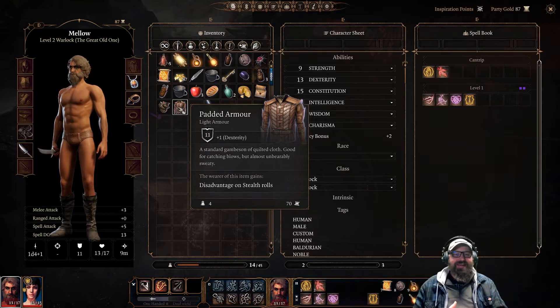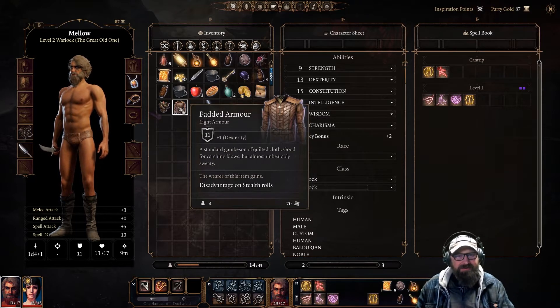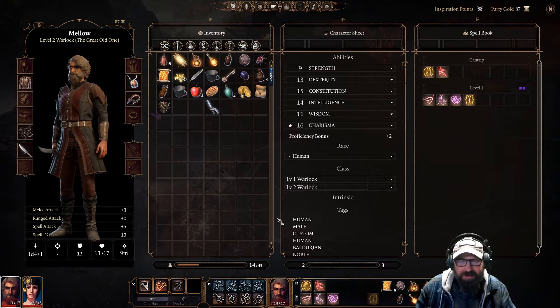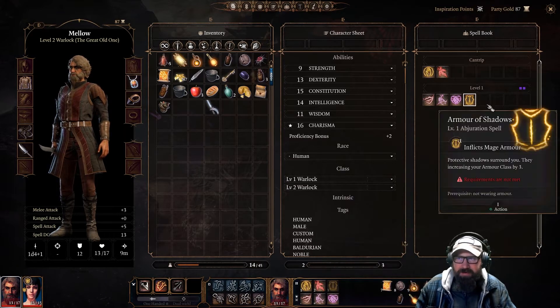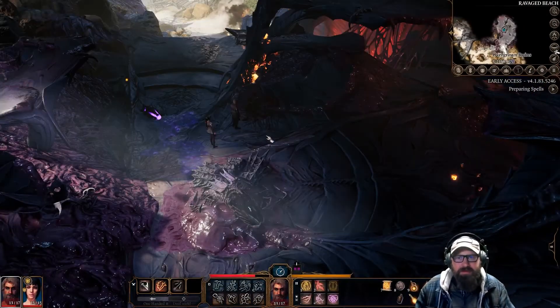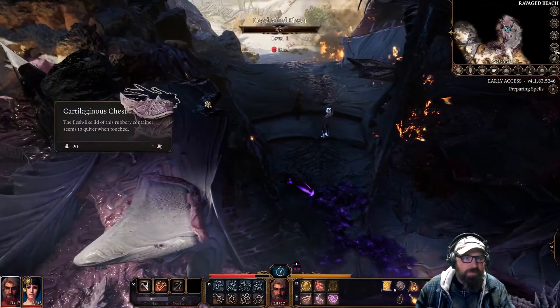I could run around naked and cast Mage Armor — it's funny because I found robes last time. So we'll have to look for some robes. I'm going to put the Armor of Shadows ability up on the bar since we can cast it at will. I think that'll be okay. Going to hit F5 again — after all that, we deserve another save.